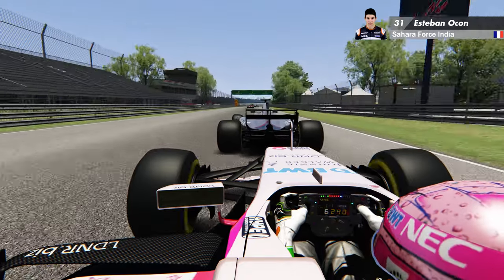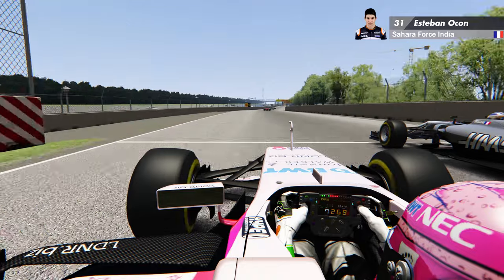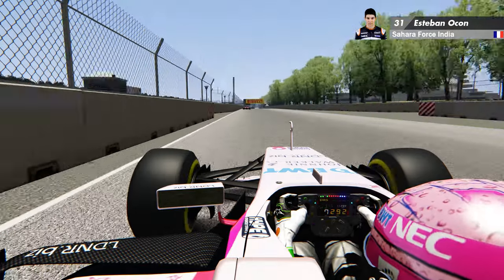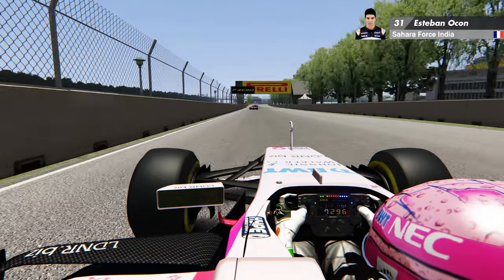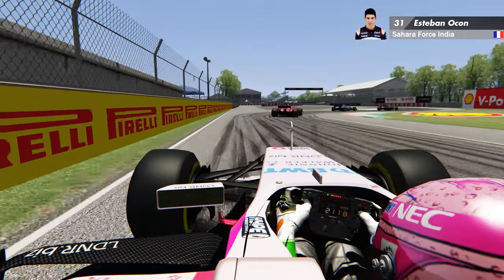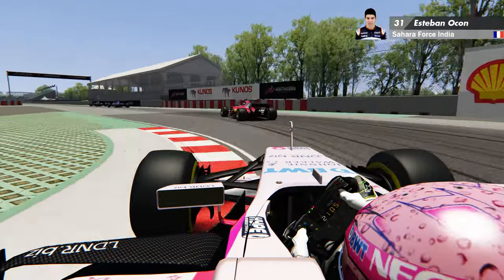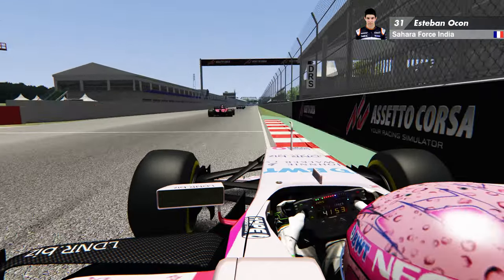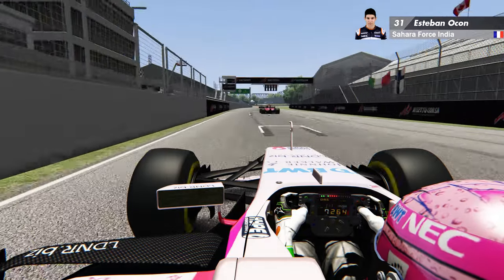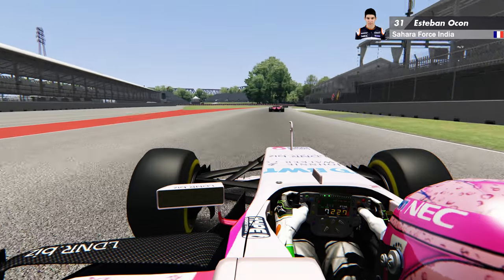La réaccélération à la bagarre ici — on va déboîter sur la gauche, à l'extérieur, face au Français Romain Grosjean. Duel franco-monégasque, on va dire ça ainsi. On complète la chicane et ça passe. Actuellement, je roule avec un contrôleur de stabilité à 25% mais sans antipatinage ni ABS, et vous voyez que c'est tout à fait gérable.